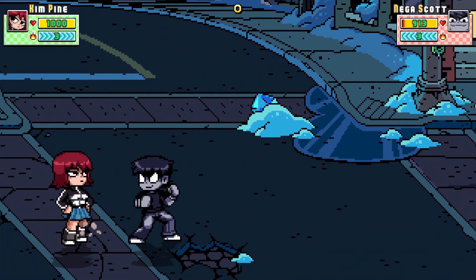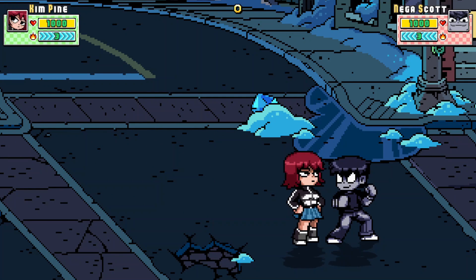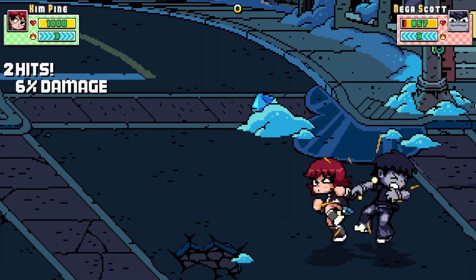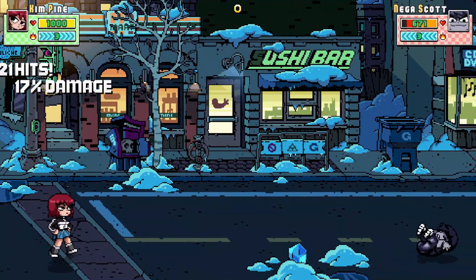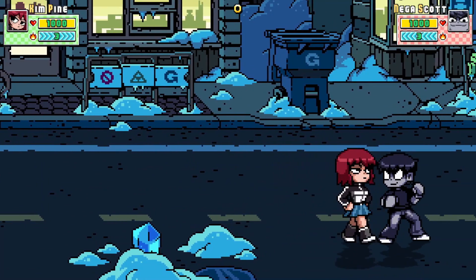You can get a corner combo off of that — I'll show y'all that later. And if y'all press it even faster, she'll get something like this. There it is. So she gets a free EX attack that costs no meter, and it's going to do a ton of damage.